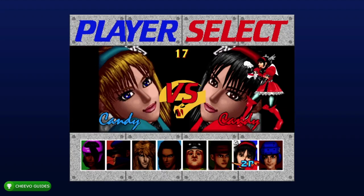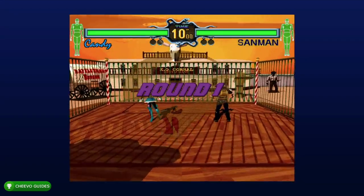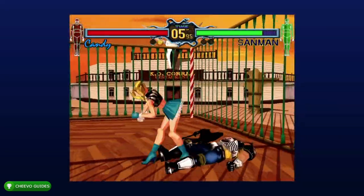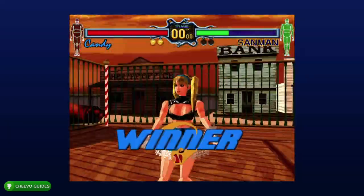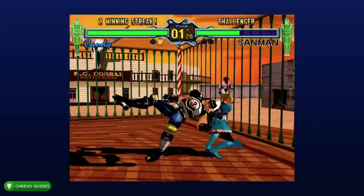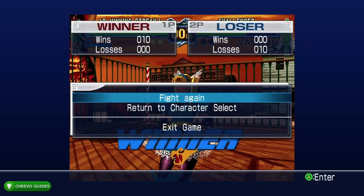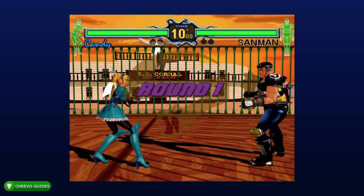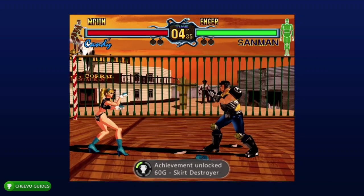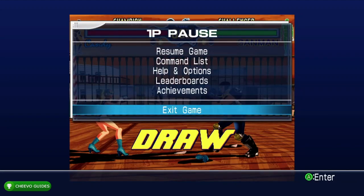Next we're going for the Skirt Destroyer achievement, worth 60 gamer score. Start up a match in offline versus, make sure to pick Candy and select any random opponent. What we want to do is win 10 times in a row — get a 10 win streak. To get the skirt armor off you need that 10 win streak and then input the cheat to remove armor. Once you have your 10 wins, start up your 11th fight and input the cheat again — right, left, right, left, then left trigger. Spam it and eventually all the armor is going to come off. You're going to get the Skirt Destroyer achievement for 60 gamer score.